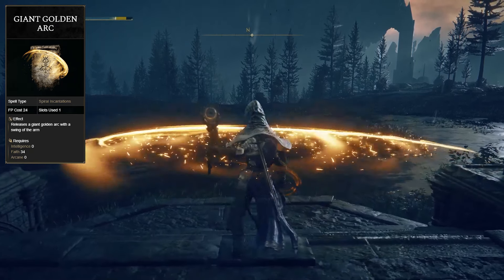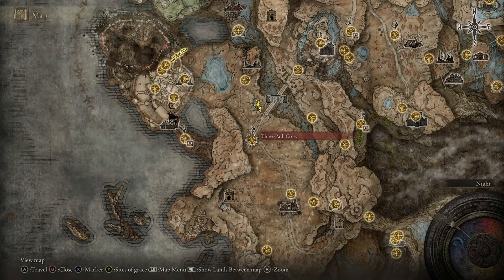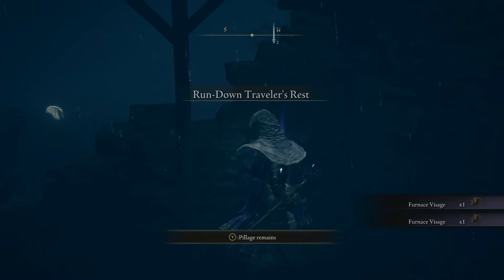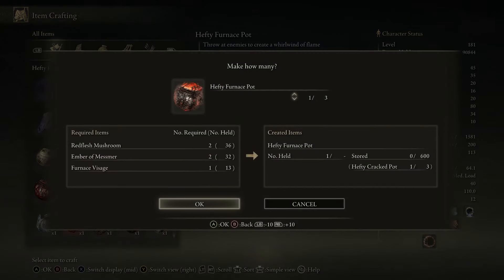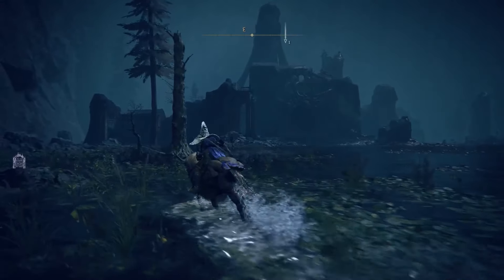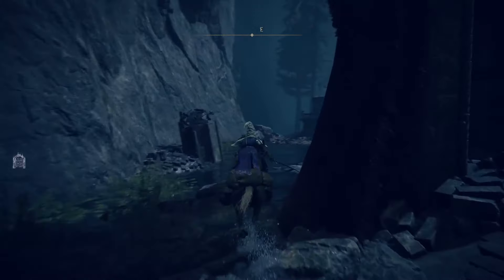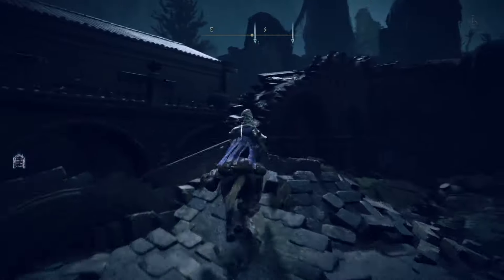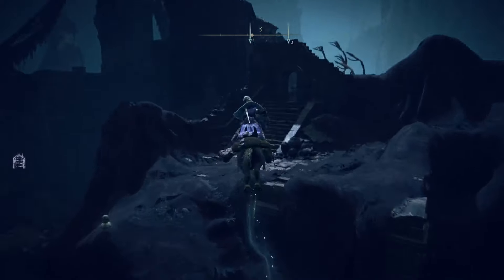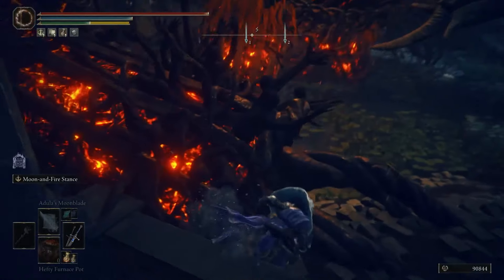Up next, we have the Giant Golden Arc. This can be found in the Ruins of Unti. However, first to access these ruins, you must get a special cookbook. You can find this cookbook by traveling to the Three-Path Cross Grace and heading to the clearing. You'll find a shack right below some small ridges, and in the shack will be the cookbook. Now go to the ruins and craft a hefty furnace pot. Use this pot to wake up the giant furnace blocking the entrance, then follow the path up to the top of the furnace. Once you awaken the furnace, you can enter the ruins, and the Giant Golden Arc incantation will be right at the back in the chest.